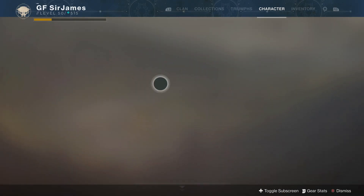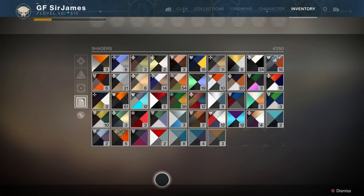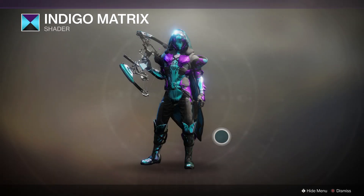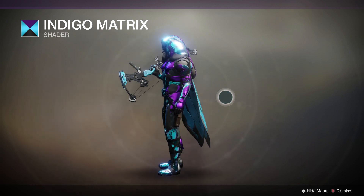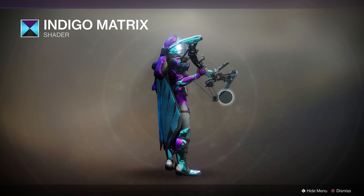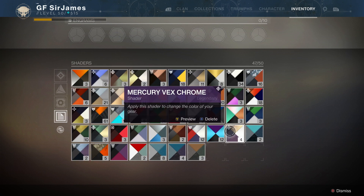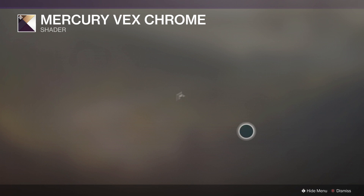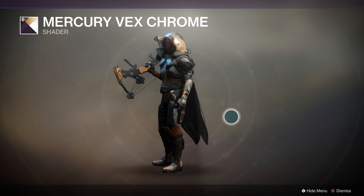Moving on to the shader options — let's see how this looks. The first one is the Indigo Matrix, and with this armor set you can get some really cool details showing up on it. The next one is a pretty neat one called the Mercury Vex Chrome — there you go.